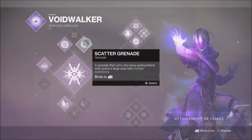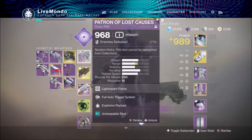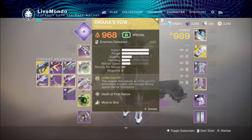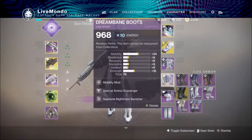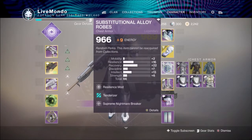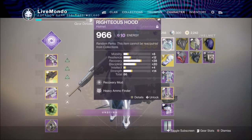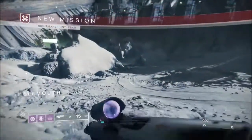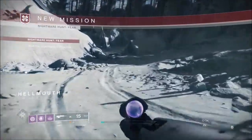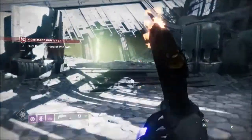Welcome to the video. This is my solo run of the 980 nightmare hunt, which is Fear, translated as Fogoth. These are the weapons I'm going to be using in the loadout. The most difficult part of this nightmare is the modifier called Togetherness, which means your health regeneration is slowed down considerably if you're not near a teammate, making this solo run quite difficult. Rifts are going to be my friend, and so are grenades.